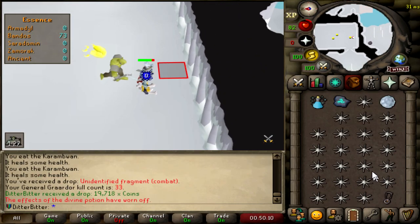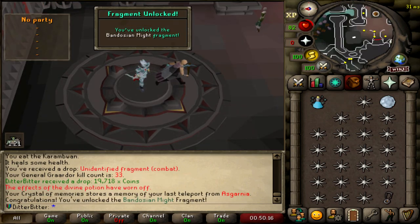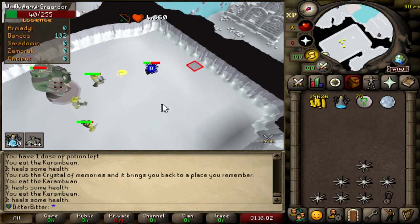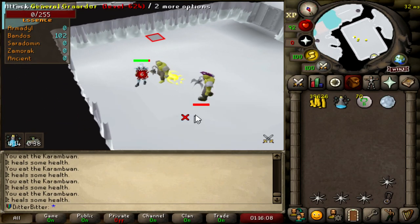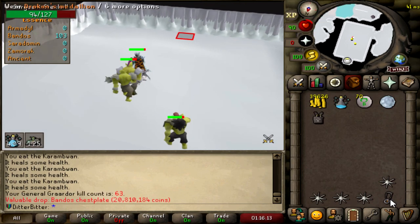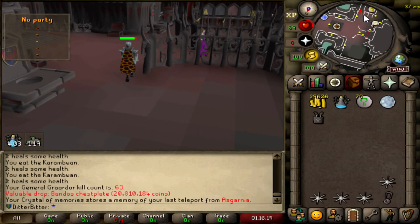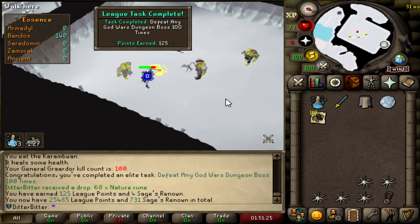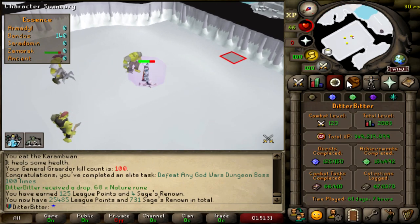I got a combat fragment — Bandosian Might. Okay, that's the one I want. I'll do some DKs eventually. I'm rocking a brimstone ring and boots of stone right now, could've made snakeskin boots but I'm too lazy. Bandos chestplate! I got the tassies on 28kc and the chestplate on 63kc. And a task — defeat any Godwars dungeon boss 100 times for 125 points. I didn't even know that. We're almost at 25.5k, and we got a God's sword shard too. Two out of three.